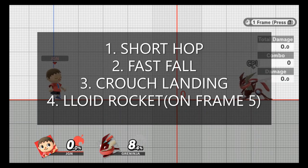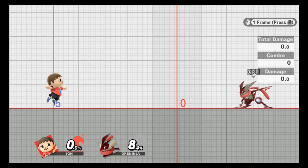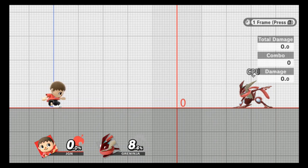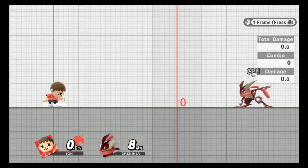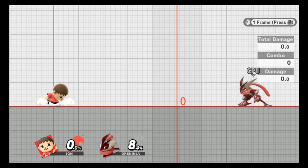That sounds like a lot, but it's much easier than it sounds. On the short hop you'll see a little spark kind of hit above Villager's head — that's the animation indicating a fast fall. Hold down and keep going frame by frame. There's the first frame of landing and I'm still crouching: first frame, second frame, third frame, fourth frame, and fifth frame. At the fifth frame you can see Villager is kind of tucked up in a little ball with smoke clouds on either side from landing — that's what you want to see.